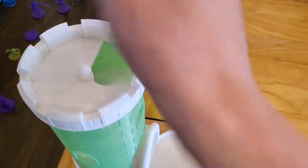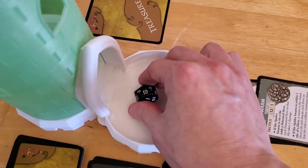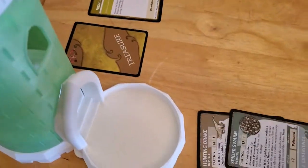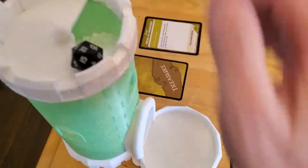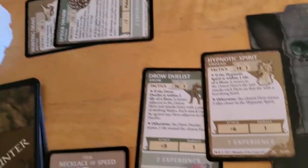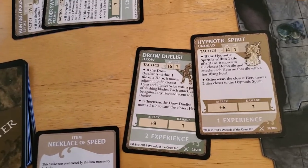First attack — a resounding hit. Second attack — it bounced out, I won't count that one. Rolling again, and a 7. Nine and seven is 16, so that hits too. So they both hit, and Drizzt takes two damage.